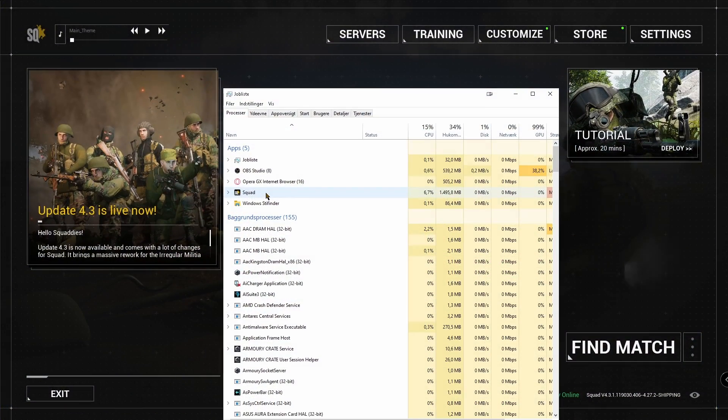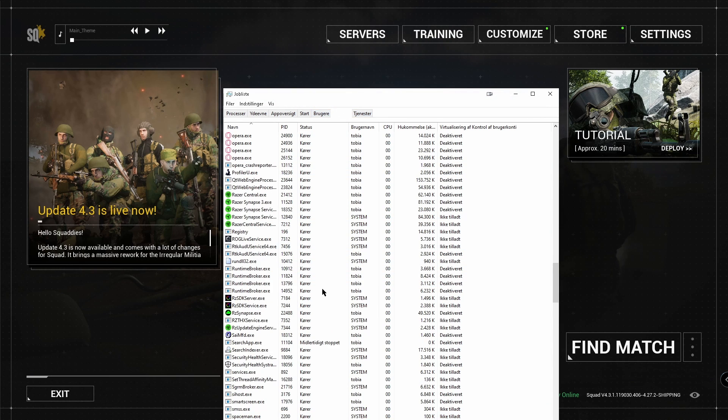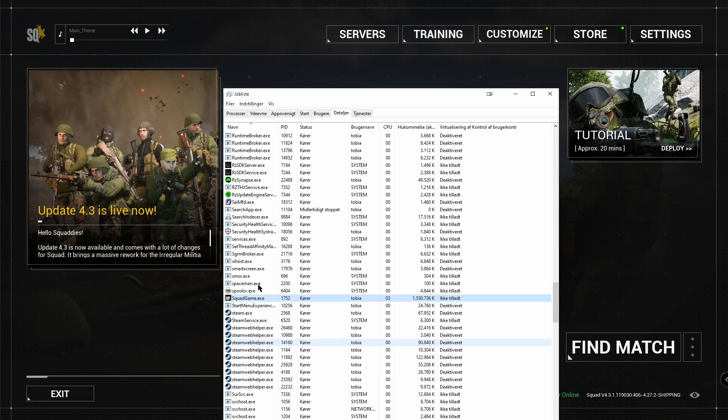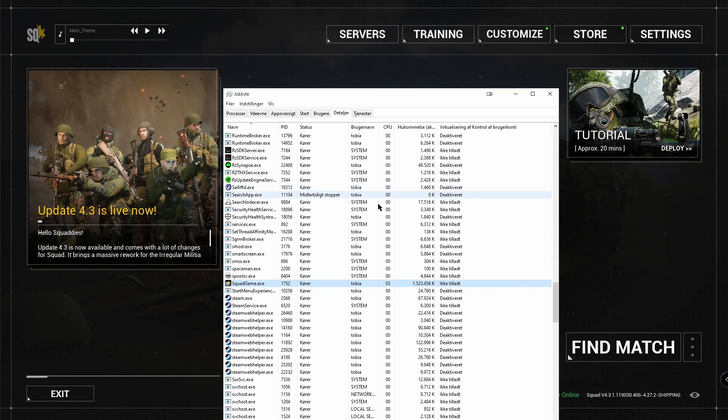Next, go to Task Manager, right-click on Squad, and press Go to Details — it's the second-to-last option at the top. Find SquadGame.exe. You can see mine is already set to high priority because I set it that way, but if you try to set it to high manually it will say you can't, because I think Squad has locked it.